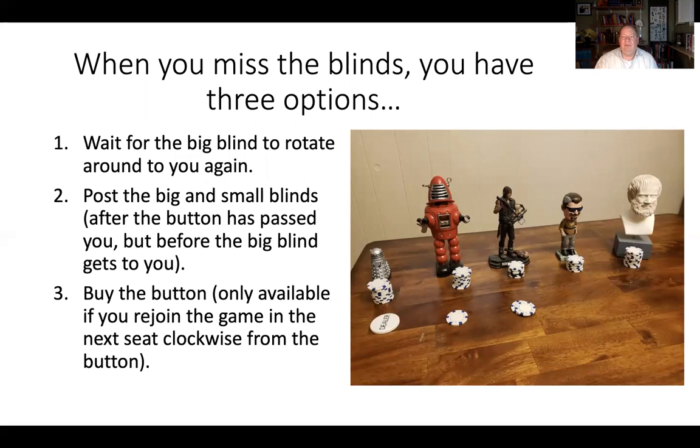So when you leave the table — maybe to kill zombies, sell some weapons, lay the foundations of the Western intellectual tradition, or try to kill Doctor Who — and you miss the blinds, there are basically three ways you can get back into the game. You can wait and sit out hands until the big blind rotates around to you again. In this picture, that's what happened with Daryl — he decided to sit out until the big blind came back to him. The Dalek is on the button, Robbie's in the small blind, and now Daryl is in the big blind, so he can re-enter that way.